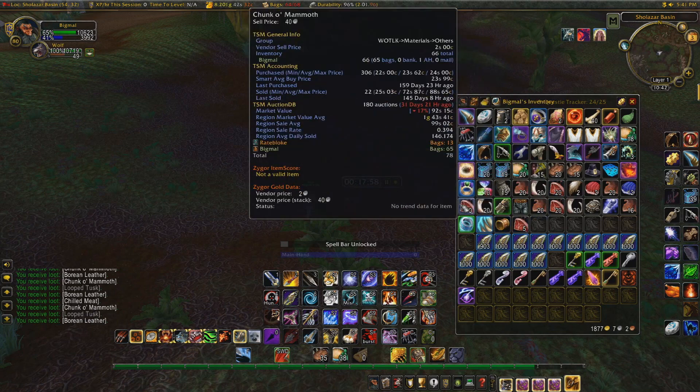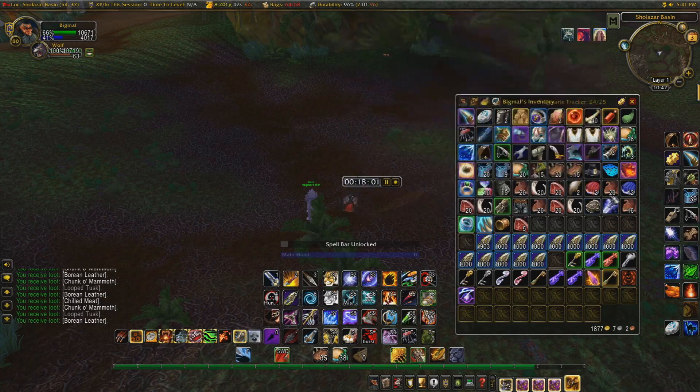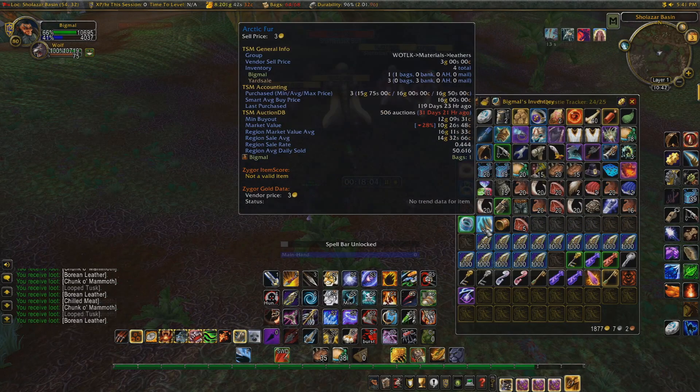We've got 65 Chunk-O-Mammoth, 76 Borean leather, 12 chilled meat and 1 arctic fur.